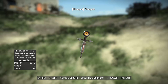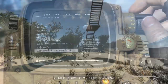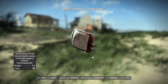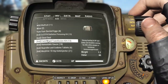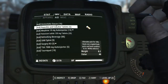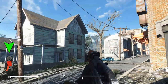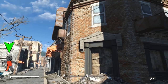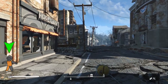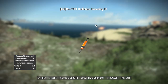Stimpaks are now just for general HP healing with a slow heal over a long duration — they no longer have many of their vanilla effects. The field blood transfusion kit replaces the vanilla blood pack and is probably the most powerful healing item: it rapidly restores hit points, restores body condition (undoing cripples), and reduces radiation. However, you must use it outside of combat — it disables running and requires your weapon to be holstered.